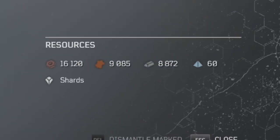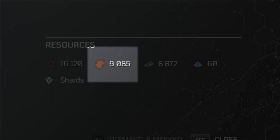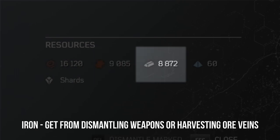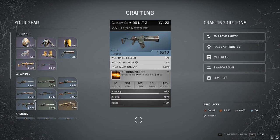Outside of mods and shards, there are a few resources available to us in-game that we're going to need in order to craft. These resources are leather, which you can get from dismantling armor or defeating hostile animals; iron, which you get from dismantling weapons or harvesting ore veins in the wild; and titanium, which can be dropped from elites you defeat on the field, dismantling epic and legendary items, and sometimes from ore veins. Now that we know what resources we'll need, let's go over the crafting menu.